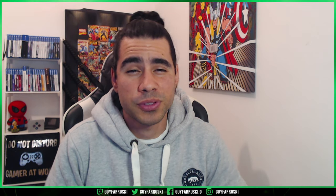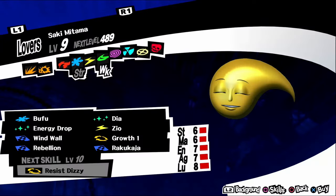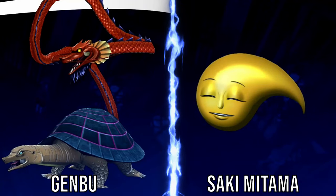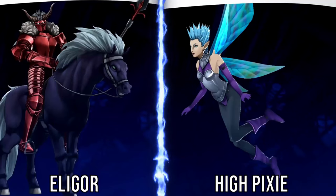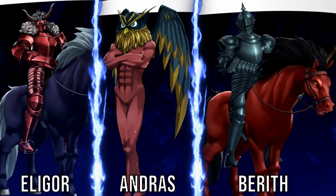Now to finish it off, we have the personas that are available only through fusion. Mercurius: fuse a High Pixie and an Orobas. Saki Mitama: fuse a Bicorn and a Jack-o'-Lantern. Genbu: fuse a Mandrake and a Pixie. Kushimitama: fuse a Genbu and a Saki Mitama. Shisa: fuse a Kushimitama and a Genbu. Matador: fuse an Angel and a Silky. Suzaku: fuse a Hua Po and a Pixie. Nigimitama: fuse a High Pixie and an Eligor. Phoenix: fuse an Oni and an Archangel. Flauros: fuse an Eligor, an Andras, and a Berith.